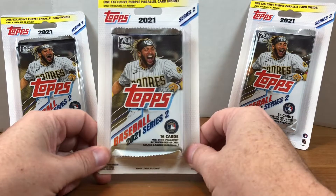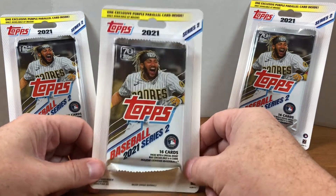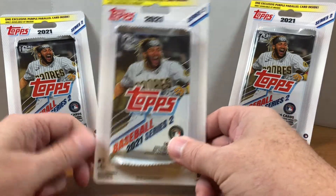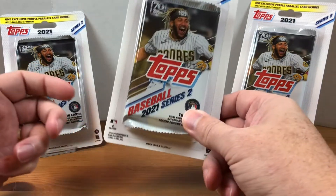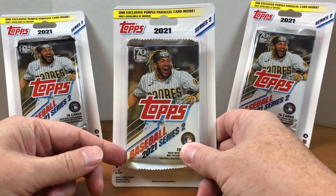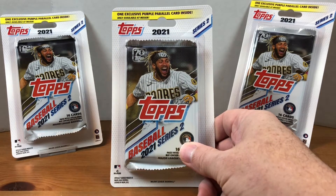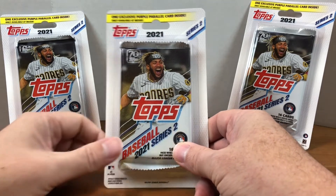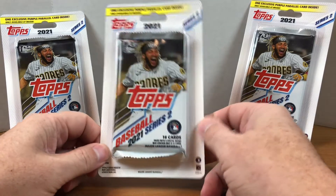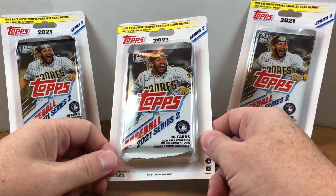They had these blister packs of 2021 Topps Series 2. They were $3.49 each, and you get one exclusive purple parallel card inside. So I went ahead and grabbed three to see what we get. They did have some Allen and Ginter blasters on the shelf — I didn't check the price, but I know they've been marking up some of their blasters recently. I did see some Upper Deck hockey on the shelf as well. But they had a big pile of these blister packs, so I grabbed three. Let's go ahead and tear into them and see if we can hit something good with those purple parallels.